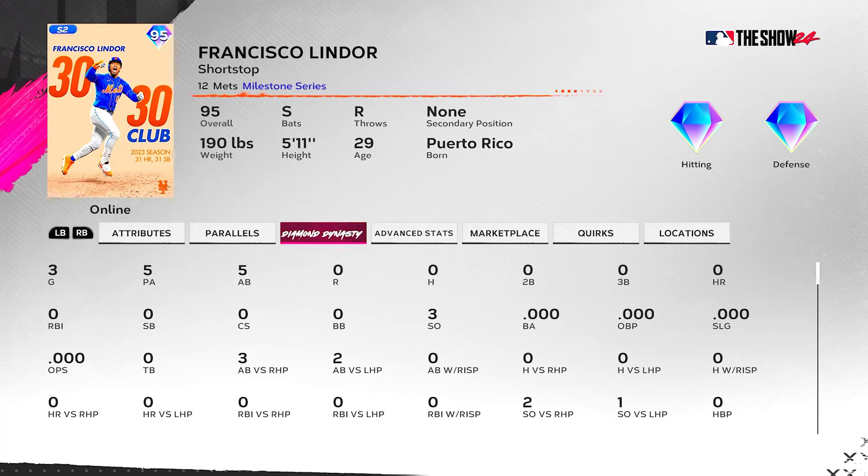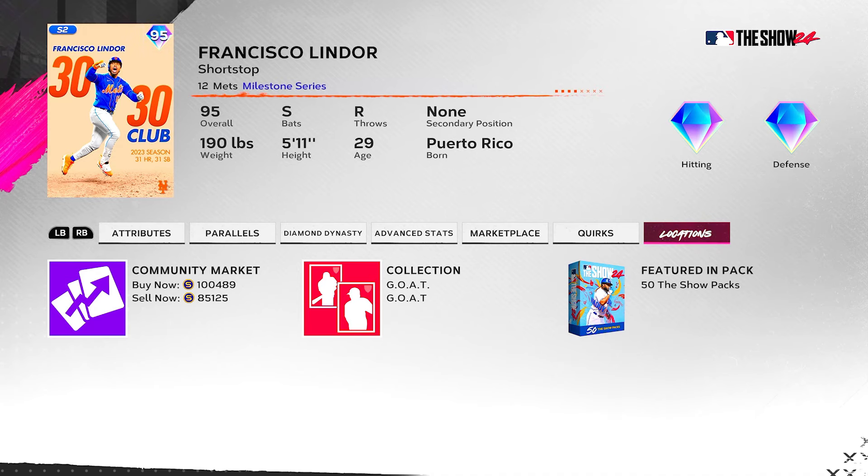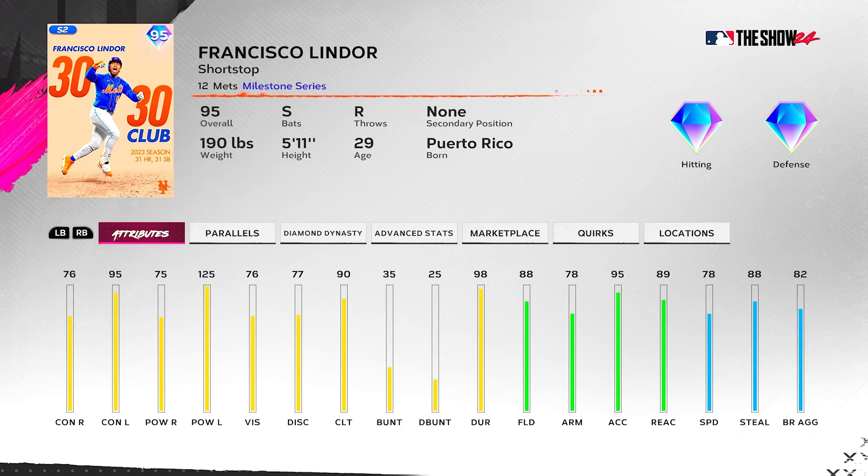We end up 0-for-5 with three Ks in Lindor's debut — not a very good debut at all. He wasn't going to play anyway, and this definitely cements it. Looking back at these hitting attributes, it's not a very good card. They absolutely dropped the ball with this Lindor — should have just waited to give him a higher overall so they could give him better hitting attributes, because this is absolutely pathetic for a chase card. It needs to be a lot better, especially since it costs around 100K and the sell price is now 85K. That's a pretty expensive price tag for a card that's not very good. The only thing good about this card is his swing.